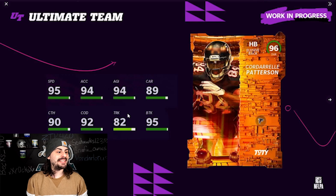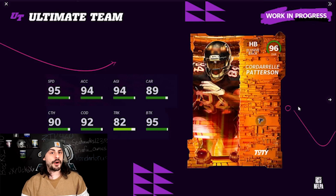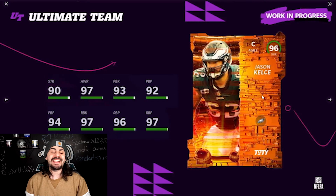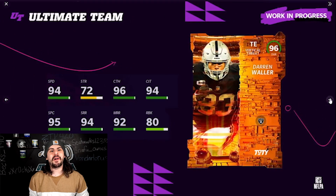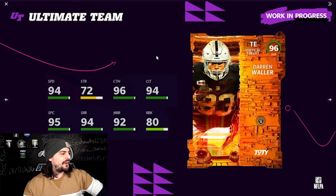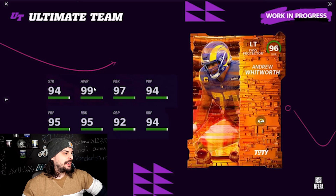Now for the offense: we have Patterson, 96 overall elusive back, 95 speed, 95 break tackle. He's got a ton of different theme teams he plays for, so this is going to be a really sought-after card. We have Jason Kelsey at center. We have Darren Waller at tight end — probably one of the better tight ends in the game, another Raiders theme team. And Andrew Whitworth at left tackle with 99 awareness and 95 run blocking.